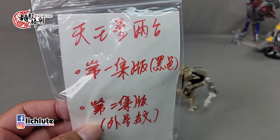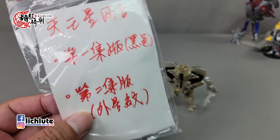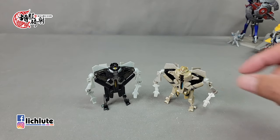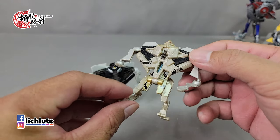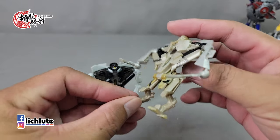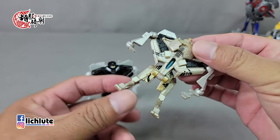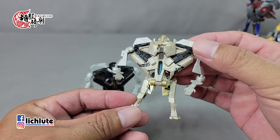欢迎各位再次收看胡福奇车的变形金刚分享时间，这是明星721集。今天给大家分享的是电影第一集Legion Class的Starscream黑色的，还有第二集的外星文的版本。如果记不住，反正有外星文的就是第二集才有。为什么第二集的Starscream身上会有外星文呢？大家可以去看一下恶书托马斯。